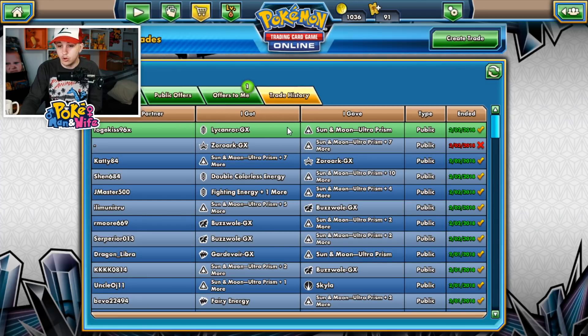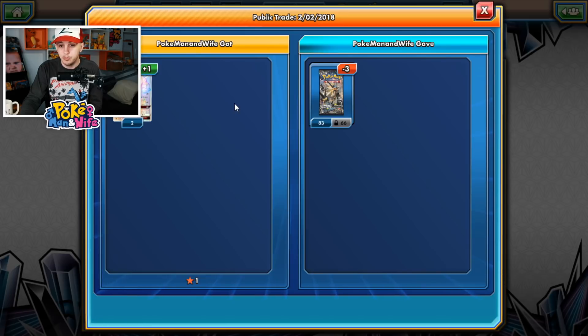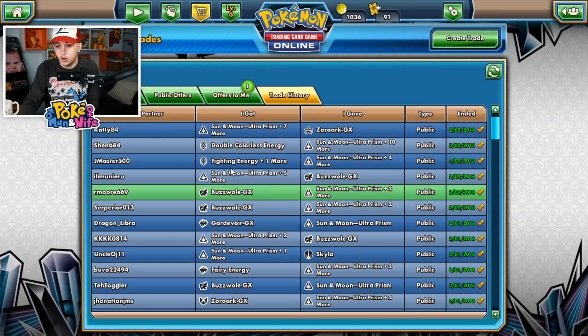We started with 111 packs and we are now at 149 packs. On top of that, we're up a DCE, secret rare energies, a Buzzwole rainbow rare, and a lot of other cards. Let me know down in the comments below if you enjoyed this video — it was a little different to make and I had a lot of fun making it. Hopefully you guys learned a thing or two. Good luck everyone, thanks so much for watching, give it a thumbs up, and I'll see you in the next one!